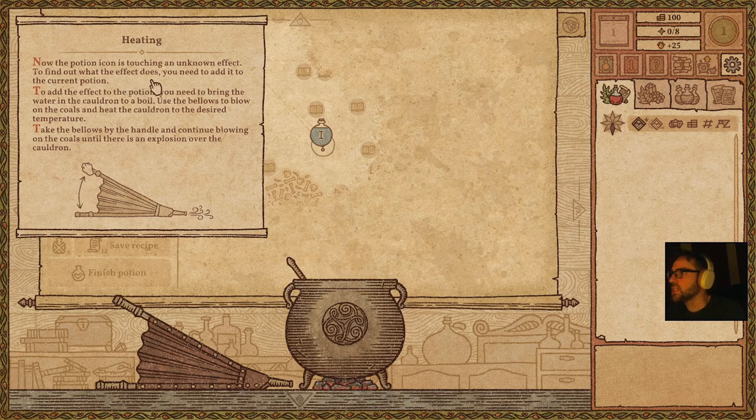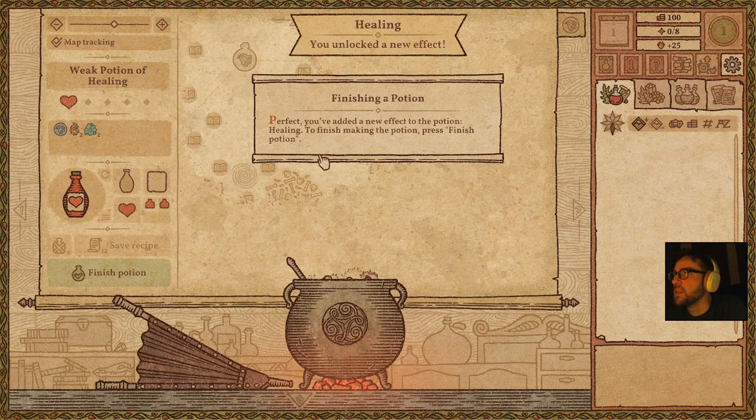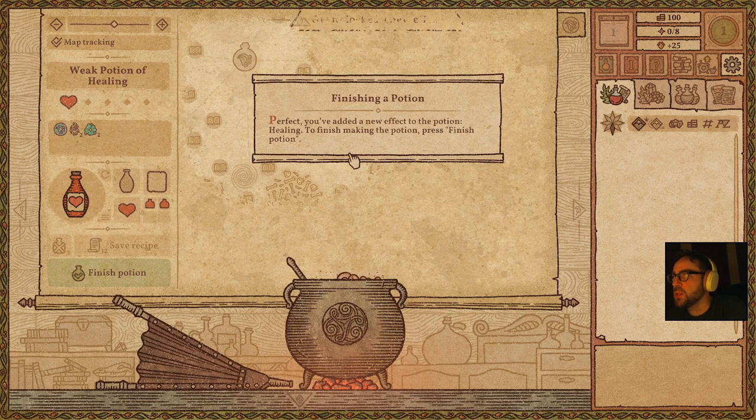Now the potion icon is touching an unknown effect. To find out what the effect does, you need to add it to the current potion. To add the effect, you need to bring the water in the cauldron to a boil. Use the bellows to blow on the coal and heat the cauldron to the desired temperature — take the bellows by the handle and continue blowing on the coals until there is an explosion over the cauldron.